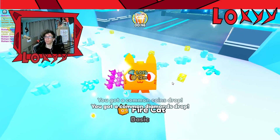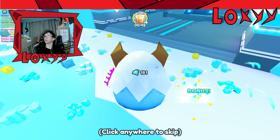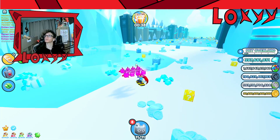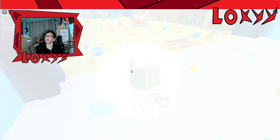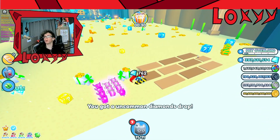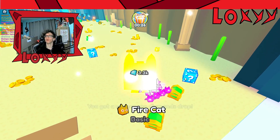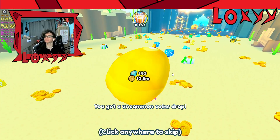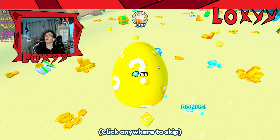Most of these eggs haven't been opened either ever or in ages. I think there are three different types: the normal yellow, the blue, and then there's a purple one apparently. We're going to keep hatching these and see if we can get one more lucky pet.